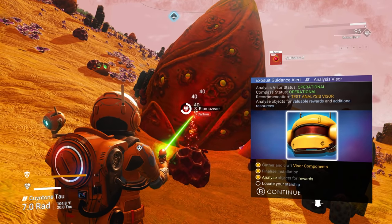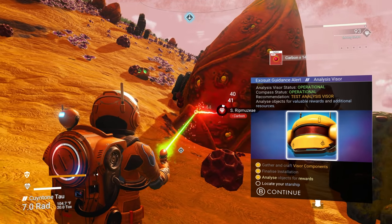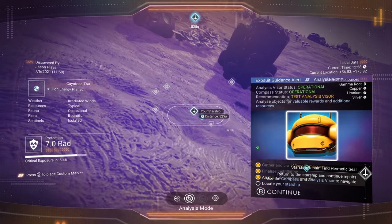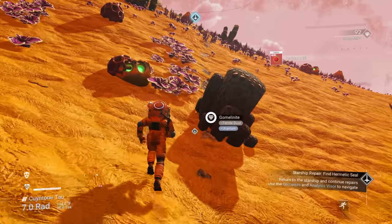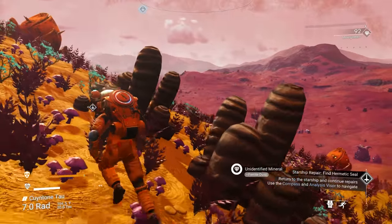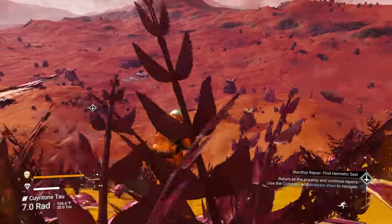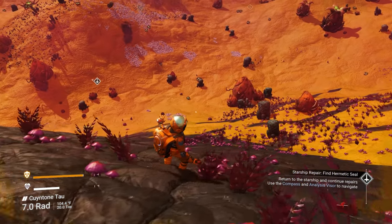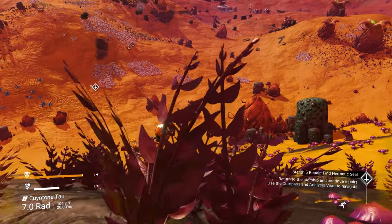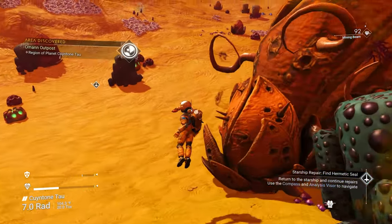Now I need to locate my starship using the starship symbol on my screen. There it is — boom. Now we just need to go back to our starship because we have our hermetic seal. And up there — that is not a trading outpost, that's a minor settlement! I love it. Let's get down there — we can go to that minor settlement, buy some stuff, trade some stuff. A minor settlement is a great thing to find early on.